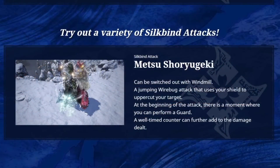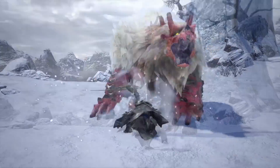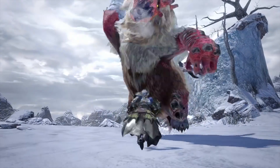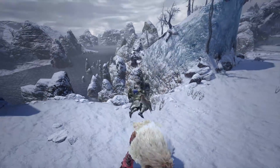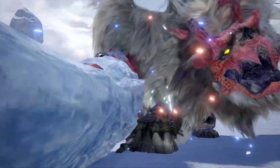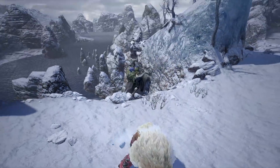Next up, we have the Sword and Shield. The S&S gets itself a new siltbind attack in the Metsu Shou Ryugeki, which we might recognize from the old games in the Hunter R. This will switch out with the Windmill, so not too bad of a swap. In return, we'll get this jumping Wirebug attack — by using your shield you uppercut the monster, which is fantastic in itself. Plus, as seen, there's a brief moment where you actually perform a guard with the attack right at the start of the move, and if you successfully counter it'll increase the damage dealt. A simple but great addition to the S&S.